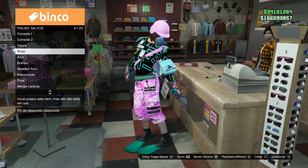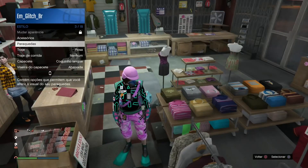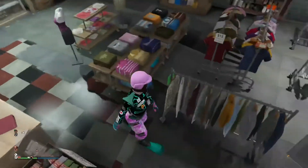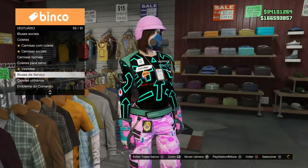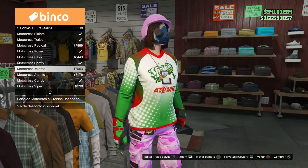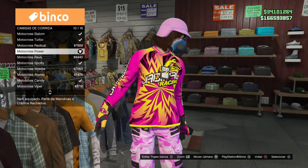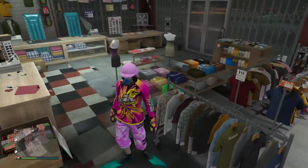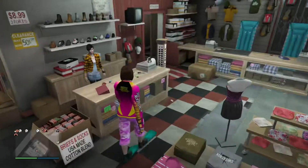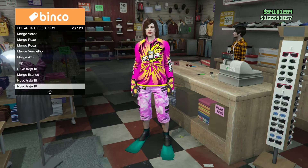Agora busca qualquer conjunto que vocês tenham que tenha nadadeira. Não importa a cor da nadadeira que vamos estar mudando a textura dela. Vocês vão estar vindo aonde ficam essas camisas de corrida, vão estar comprando por essa motocross border número 10, fazendo com aquele seu amigo que você confia.